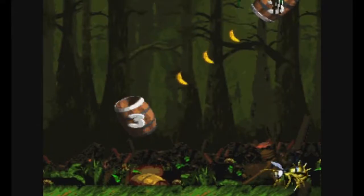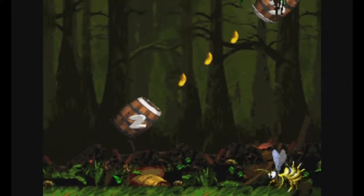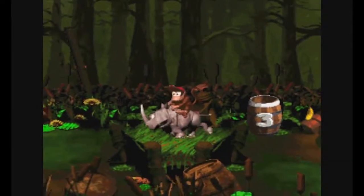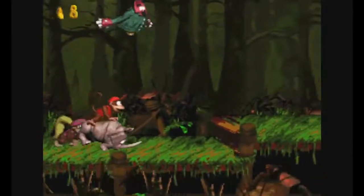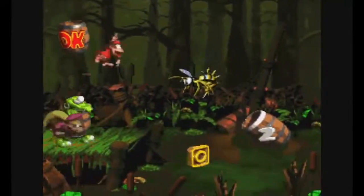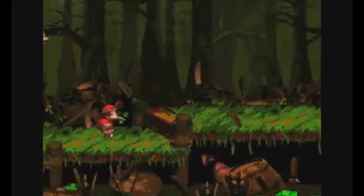Can you jump on the cloaks? Probably, but I don't want to risk losing a Kong right now. So do I go back? No, let's go to the animal sign — just don't fail. I might actually use save state when we get Rambi.